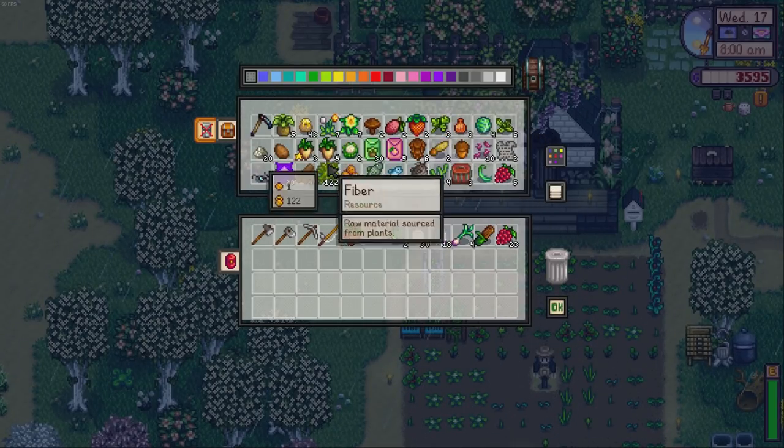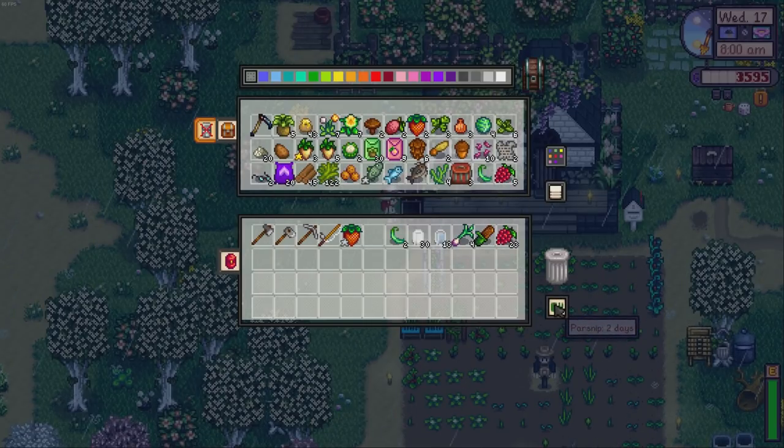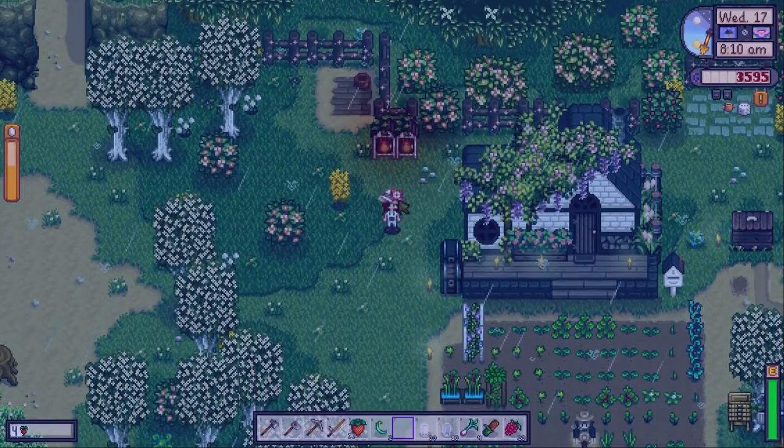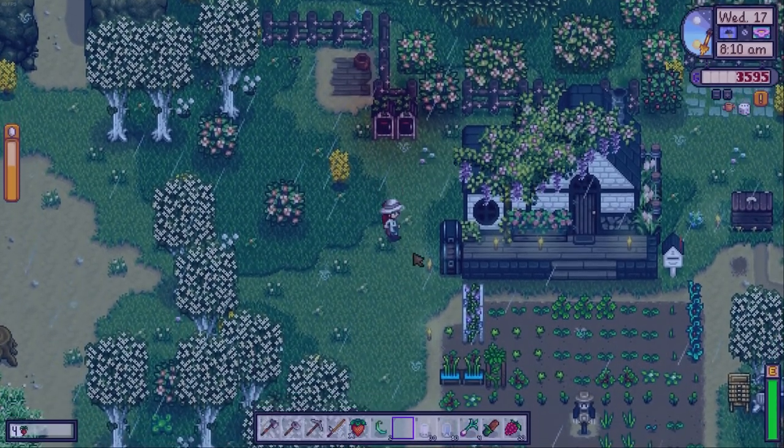I think I'm going to make another chest for all the crops and stuff like that, but we need some wood. Let's get the copper bar on the go - that's going to take 30 minutes, it's very quick.